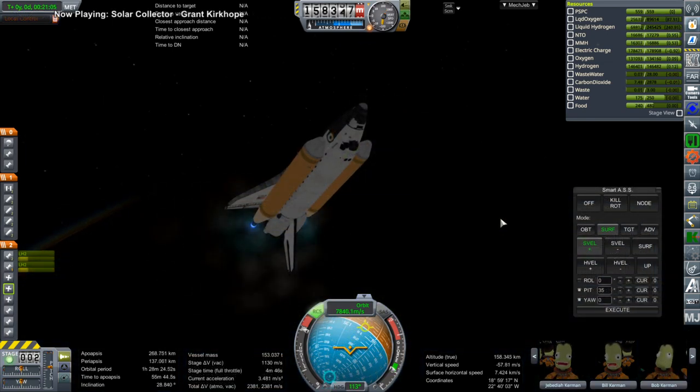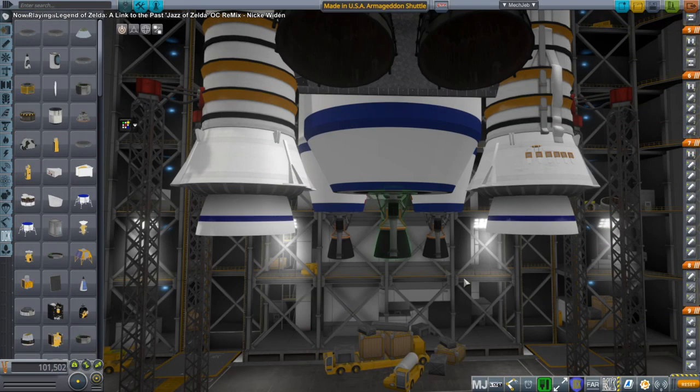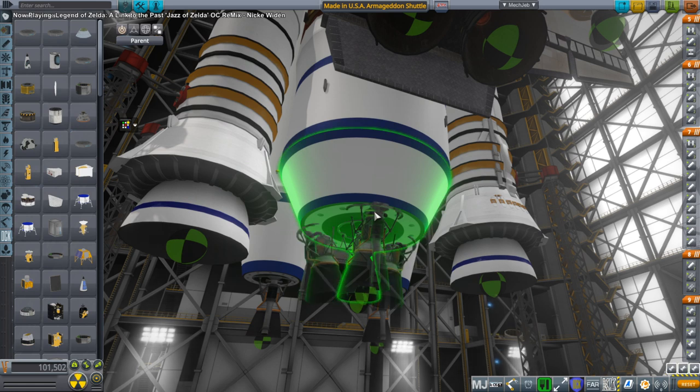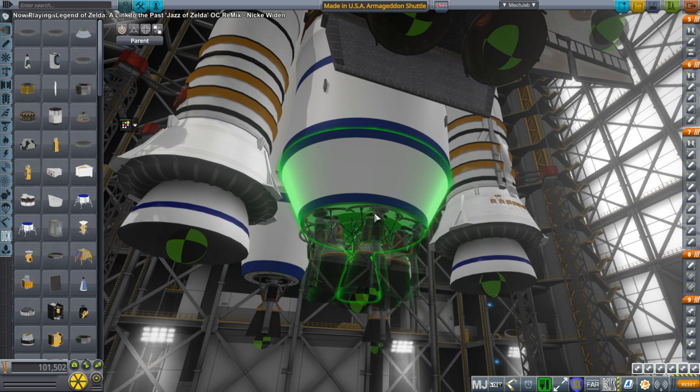They get us to orbit, but you can see we only have a thousand meters per second in this stage left. We still have some extra with the shuttle's OMS, and I have an extra OMS. We had about 2,000 total, but we need 3,100 for a flyby — so we're a thousand short even if we use the shuttle's OMS as well.